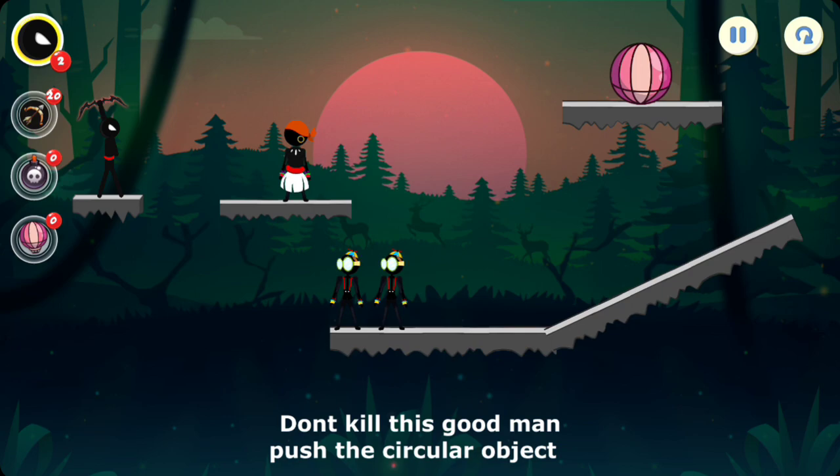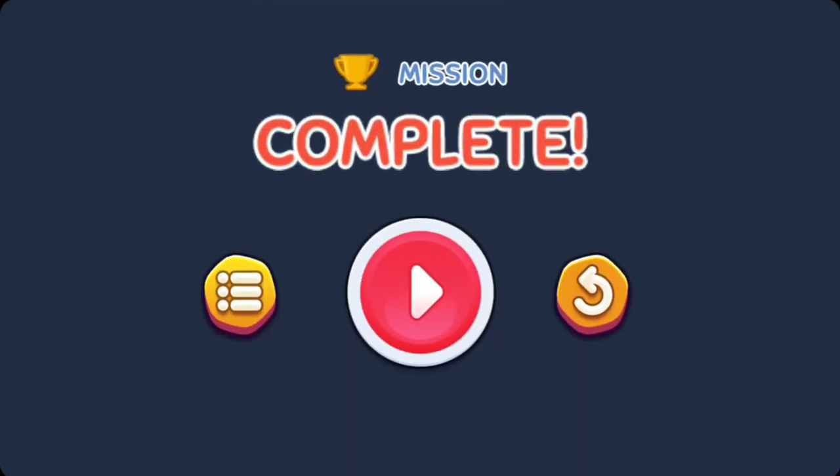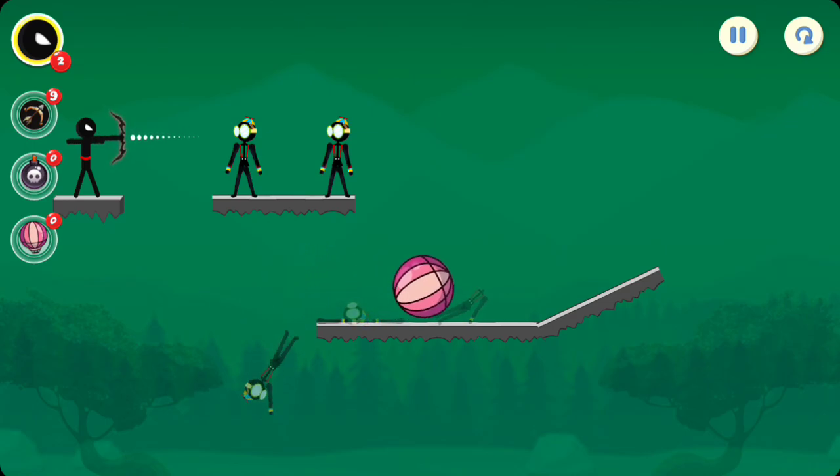There's a person in front of me — don't kill them — and they want me to push the circular object. I have to get it to move. Oh come on, I keep hitting it wrong — oh no. Okay, I keep hitting, I don't want to hit the good man. Come on, a little bit more — then it'll roll down and kill the foes. Oh, did I kill them? Yeah, cool! I have a ball running so I have to do it so it rolls down. Let me cut the chain and kill this too, and then I should be able to do this. Oh look at that — I missed. Nice.